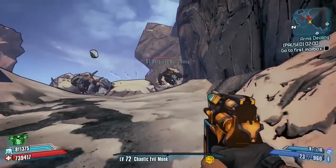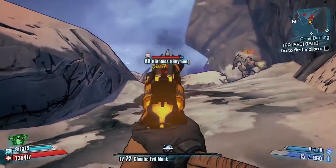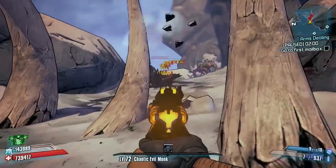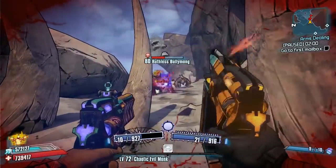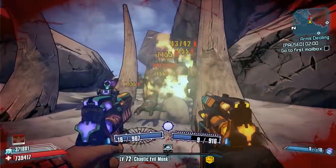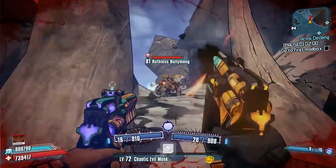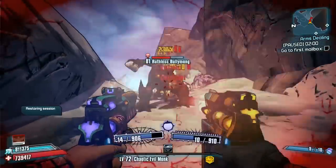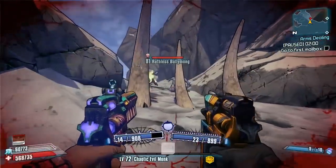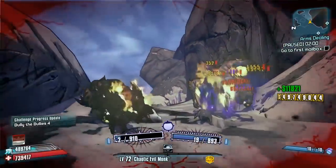The Aurel is a variant of Miss Moxxi's Ruby — most people should have at least one of them by now. It's the healing pistol obviously, and we're going to be looking at the modded version called the Aurel. It's a fast-paced healing pistol with pretty high damage as well.